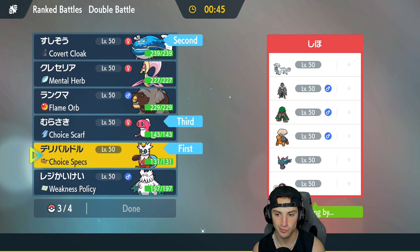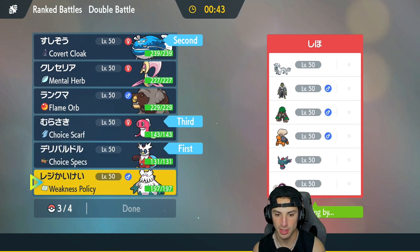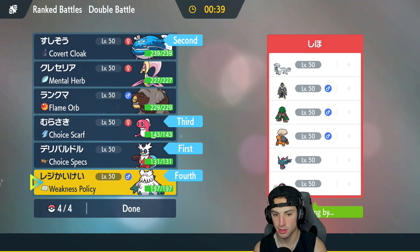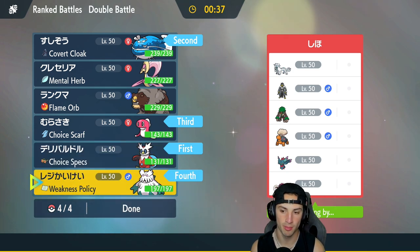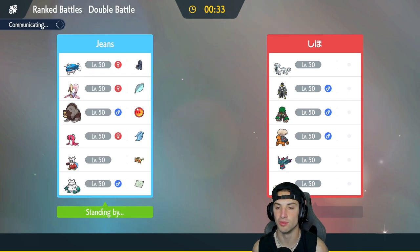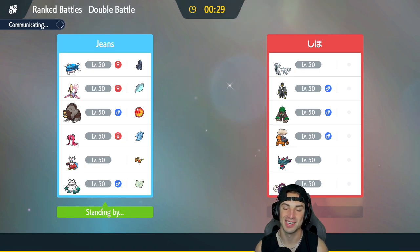My final Pokemon will probably be Baxcalibur — I really like the typing in the snow, I can pair it with Iron Bundle, and it can stop Protosynthesis boosts. That's gonna be my team, let's lock it in. Something I want to mention in the team preview that I totally forgot — Regulation E is coming out, the new DLC, which means a bunch of new Pokemon for the competitive scene!